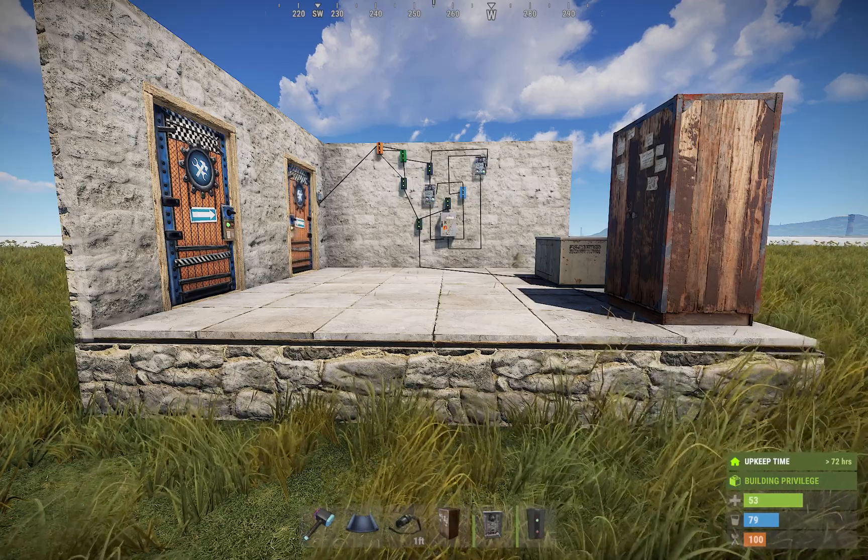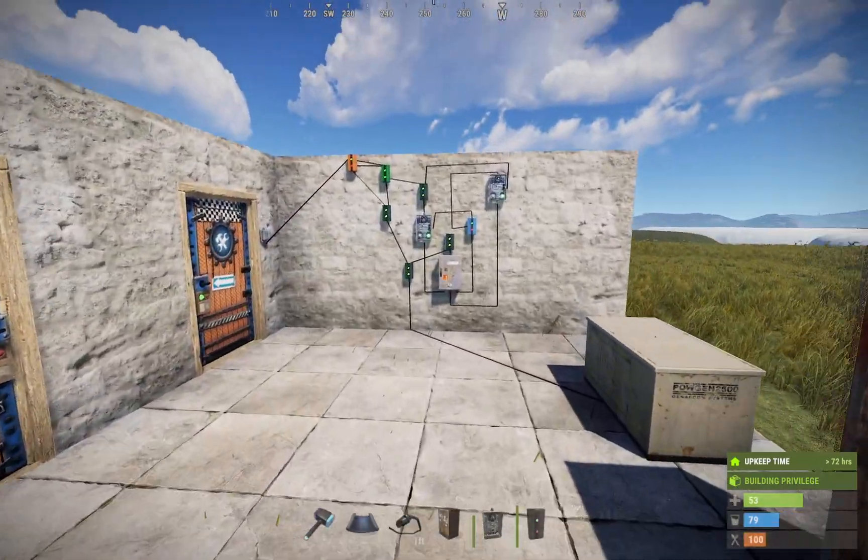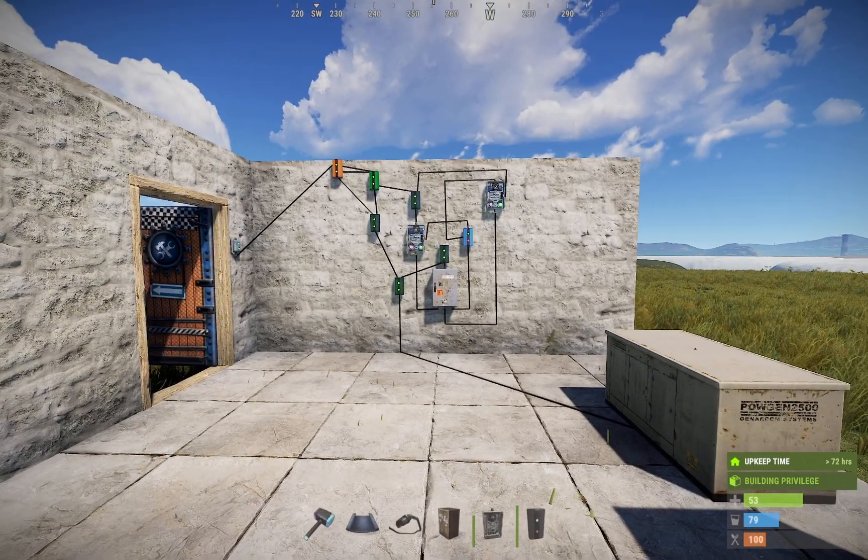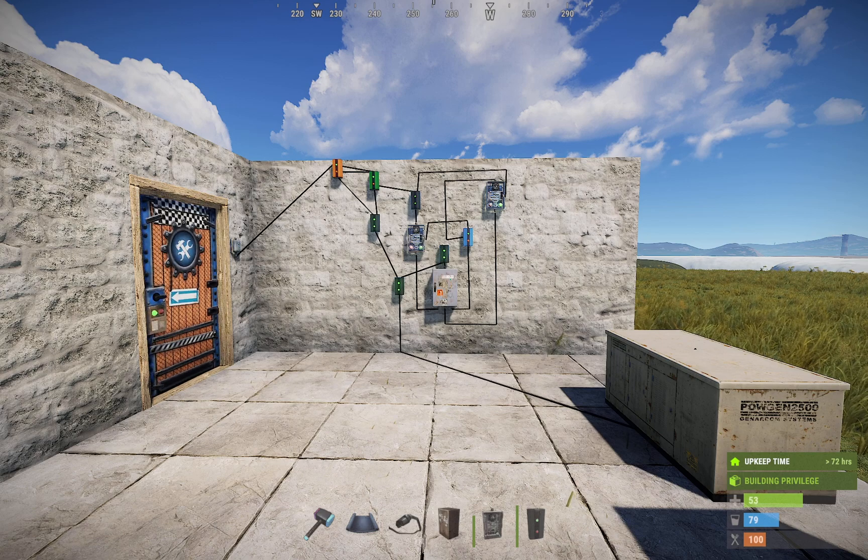Hello everyone, thanks for watching. This has got to be the funniest anti-raid defense that I've seen in Rust. This is offline raid defense. All credit for this idea goes to yourpwd on Reddit.